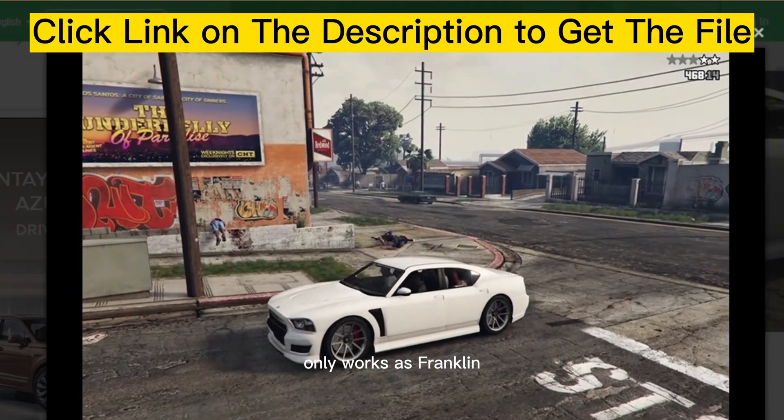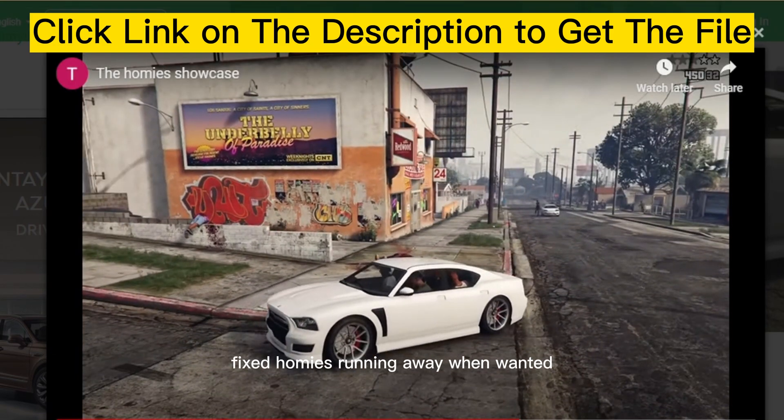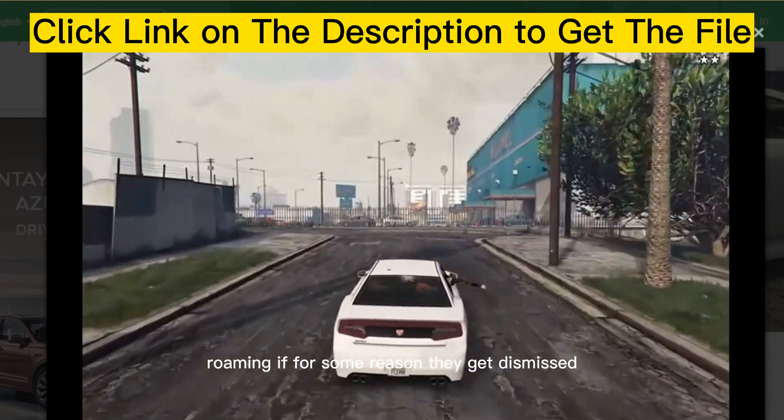Only works as Franklin. Changelog 2.0: fixed homies running away when wanted. Fixed homies staying in the world roaming if for some reason they get dismissed.